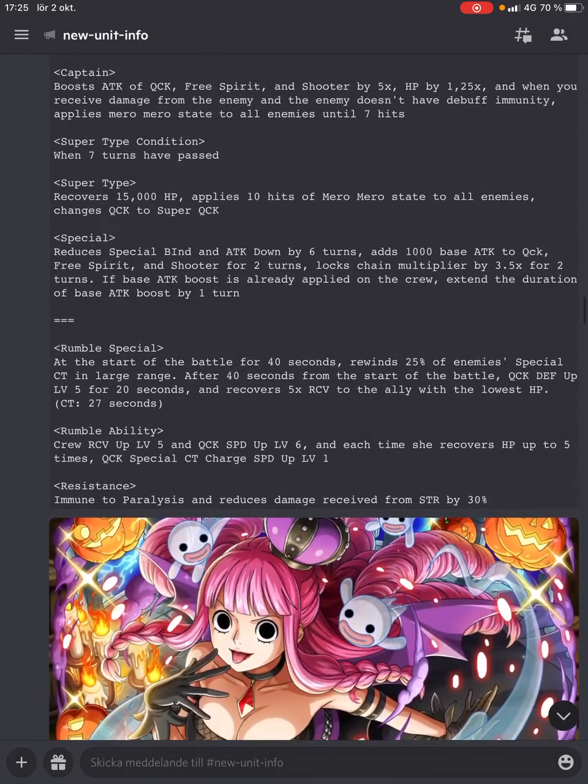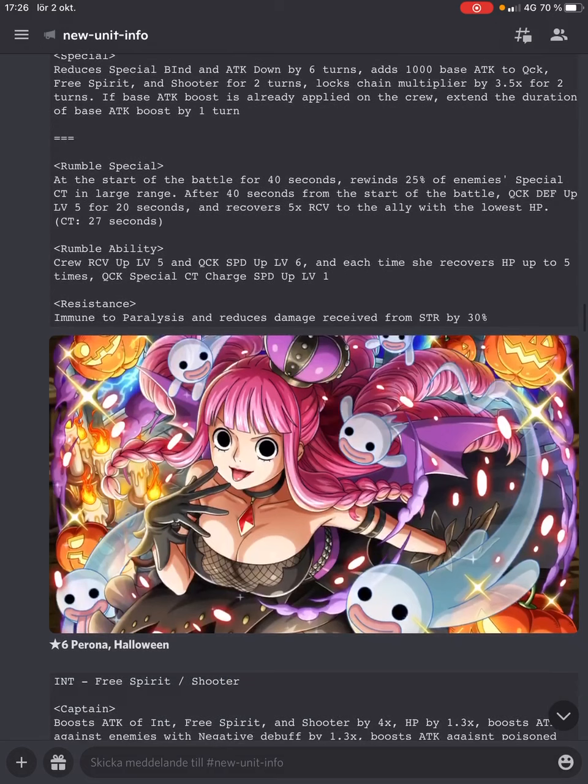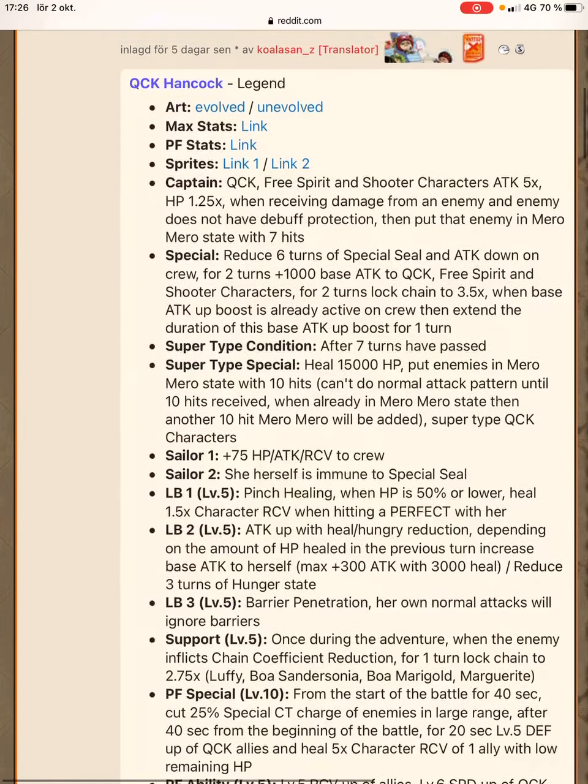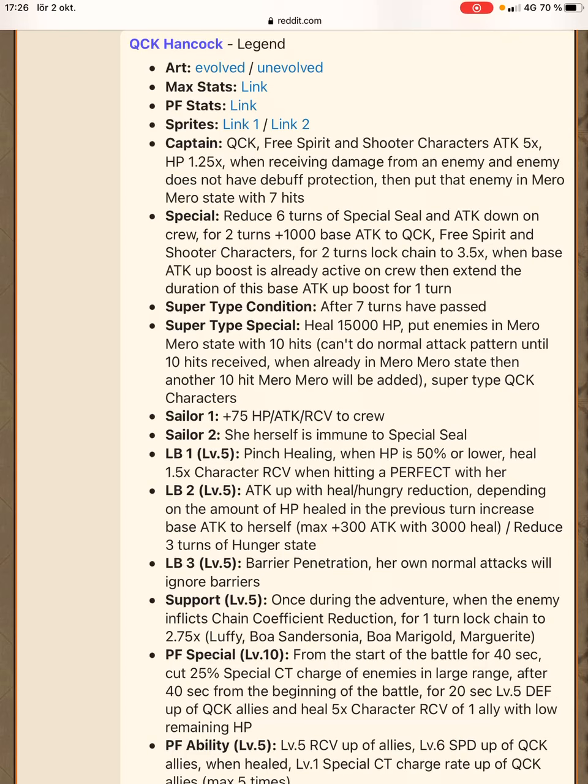I'm going to move to Reddit and Koala-san's post. We have started talking about the Boa Hancock Legend — she's a quick free spirit shooter captain. She boosts those classes and colors by 5 times attack, 1.25 times HP. If you take damage from an enemy that doesn't have full immunity, you can put them into the Meromero state, and it's a 7-hit Meromero — that will be important later.